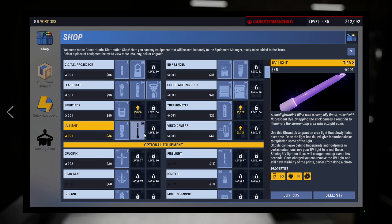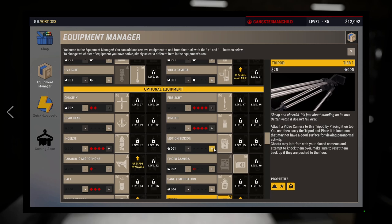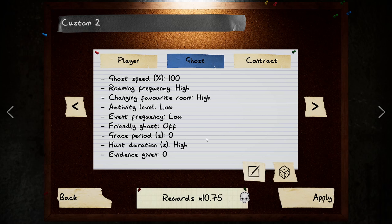You don't need all of these items. You can bring a UV level 2 light for some light without using electricity — when you activate it it gives you some light, but I don't really use it. What you're going to bring: two crucifixes, four incense, a parabolic microphone, three salt, one photo camera, a motion sensor, four igniters, and four fire lights.